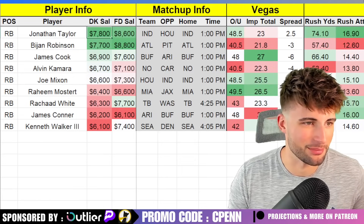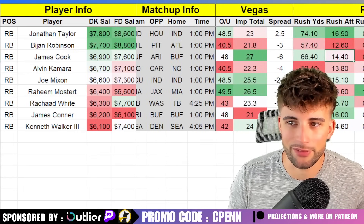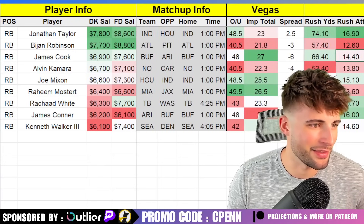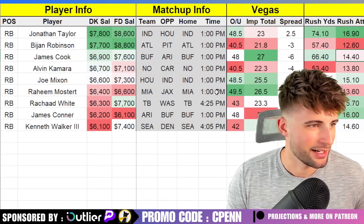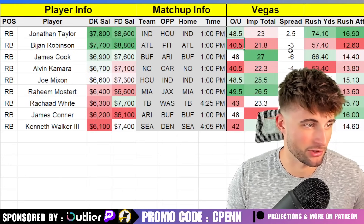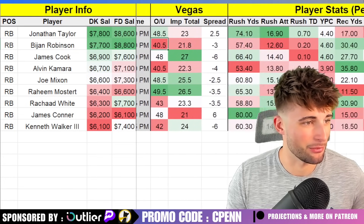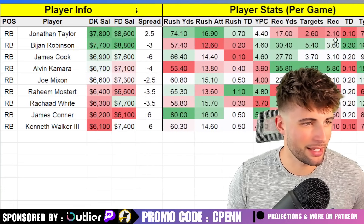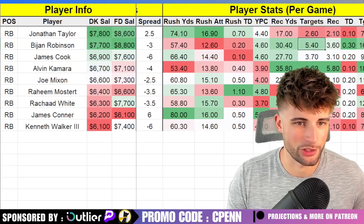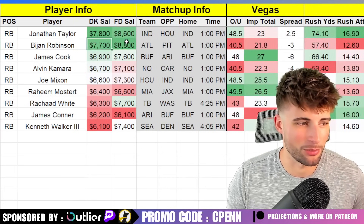Bijan Robinson is an awesome talent, and hopefully he gets more work this year. He still averaged 18 opportunities per game last season, but 12.6 rushing attempts is too low for Bijan Robinson — that needs to be up. There's a new quarterback in town with Kirk Cousins, who should propel the offense higher than the likes of Desmond Ridder. It's a kind of ugly looking game at 40.5 over-under, but that's fine for running backs. I'm not rushing to play any of the quarterbacks in this game. What I liked is the 5.5 targets per game and 16.8% target share. The matchup versus Pittsburgh is so-so, not my favorite, but he's not overly expensive and has 20-point upside.